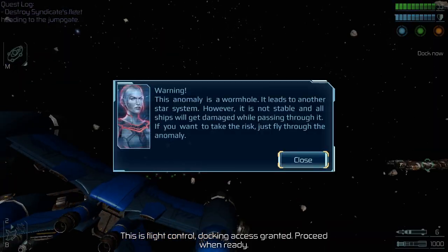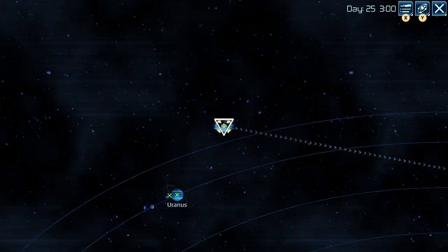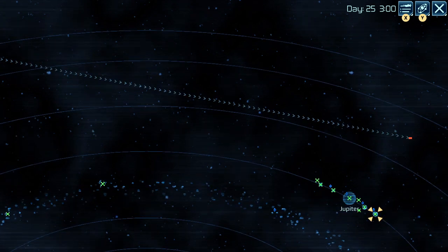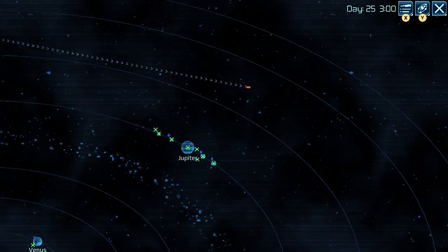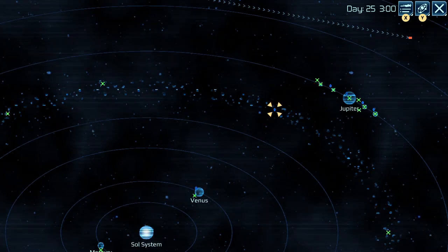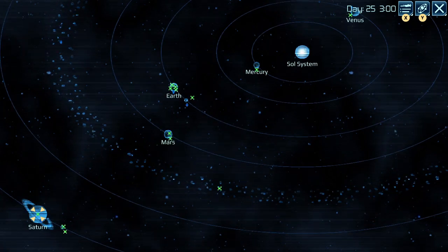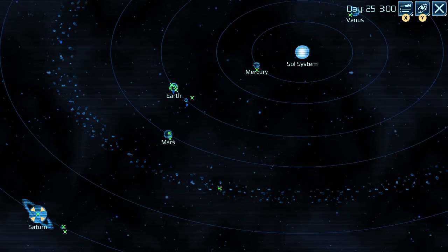This is Flight Control. Docking access granted. Proceed when ready. Everything looks clear, no bandits in sight. Yeah, the enemy is approaching over there, but it's really slow. So I'm thinking I'm going to just keep doing this run and getting a bit more funds to buy more stuff with, basically.